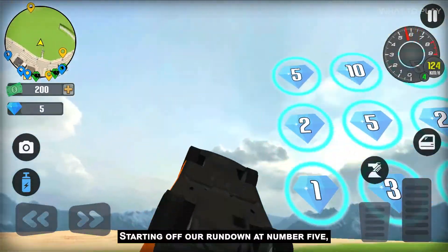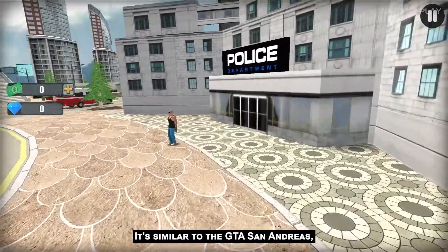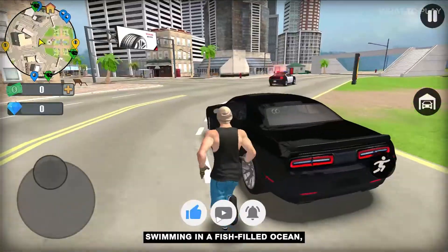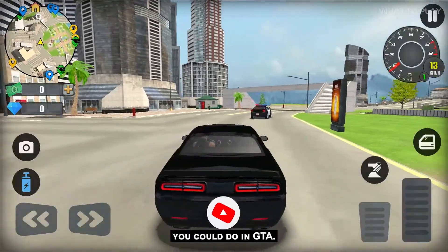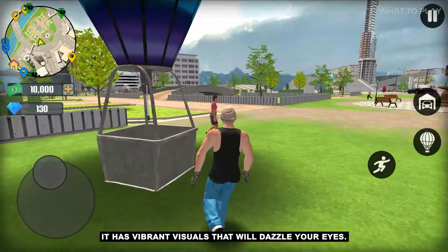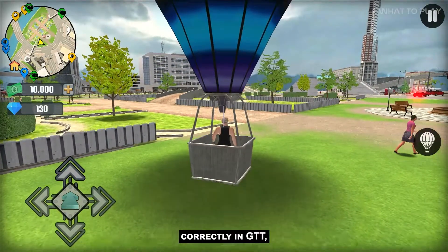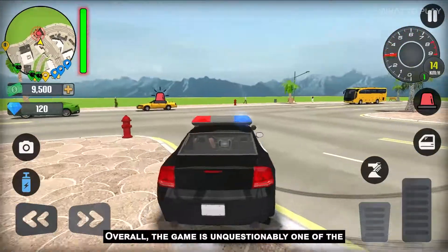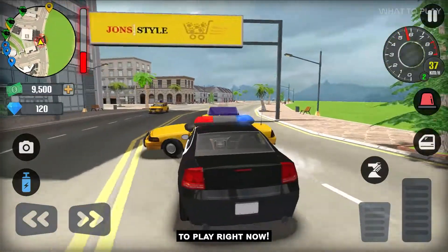Starting off our rundown at number 5, Go to Town 6. It's similar to GTA San Andreas. It features driving around, flying helicopters, swimming in a fish-filled ocean, and doing other random fun stuff you could do in GTA. But that's not why we've included it here. It has vibrant visuals that will dazzle your eyes. If you don't feel like you can drive the vehicles correctly in GTT, give it some time and you will. Overall, the game is unquestionably one of the best GTA 5-like games for Android to play right now.